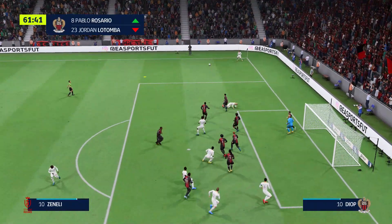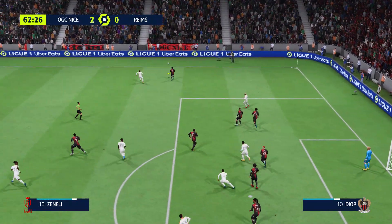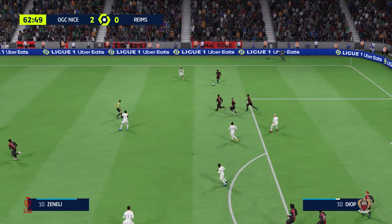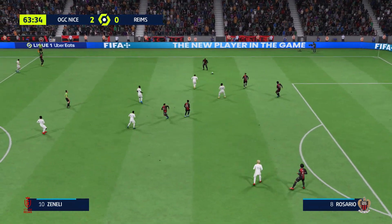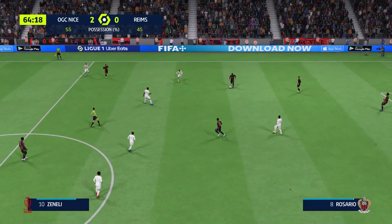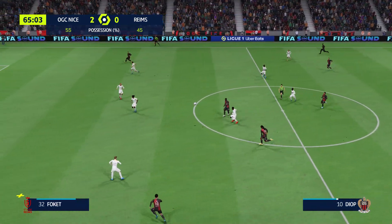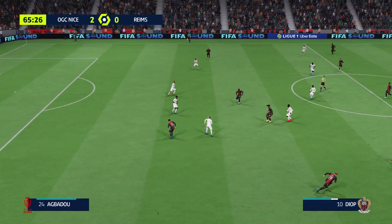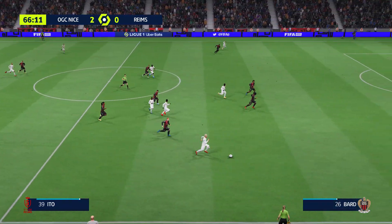Who can he pick out? Thumps clear. Todibo. Pablo Rosario has it. Well no surprise there — the hosts have enjoyed most of the possession and that's been because of their ability to win the ball back so quickly. Their pressing has been excellent and they just haven't stopped working — it's been a fantastic performance up to now.